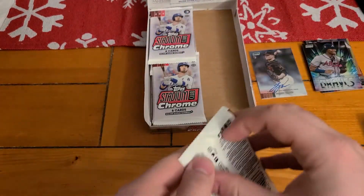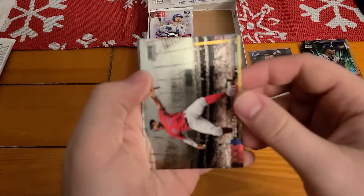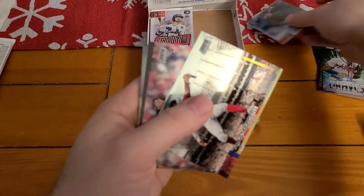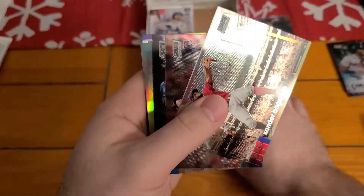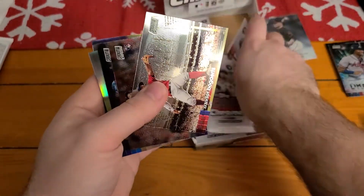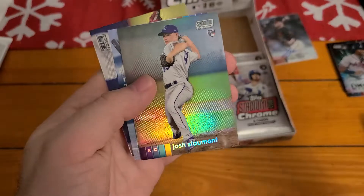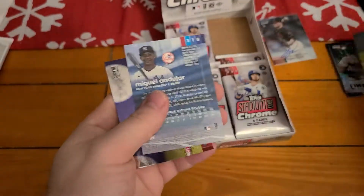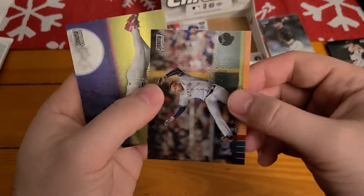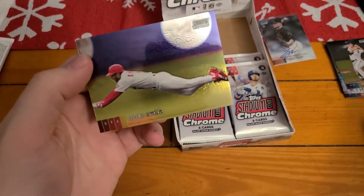Last pack on this half of the box. There is Bogarts. We got Eddie Rosario. We got another Refractor - Josh Staumont. And Miguel Andujar. Ozzie Smith - that was kind of cool too. I like the Ozzie Smith one. Ozzie Smith diving.